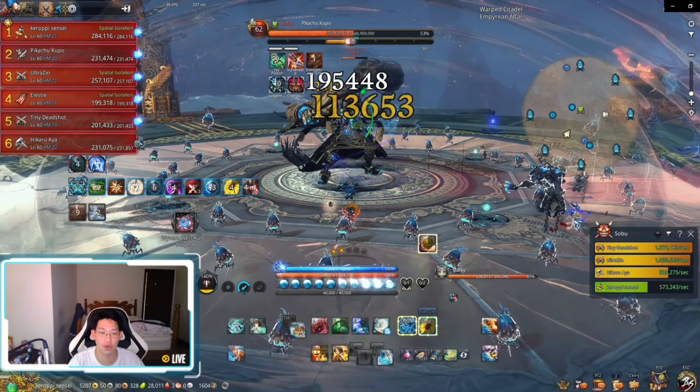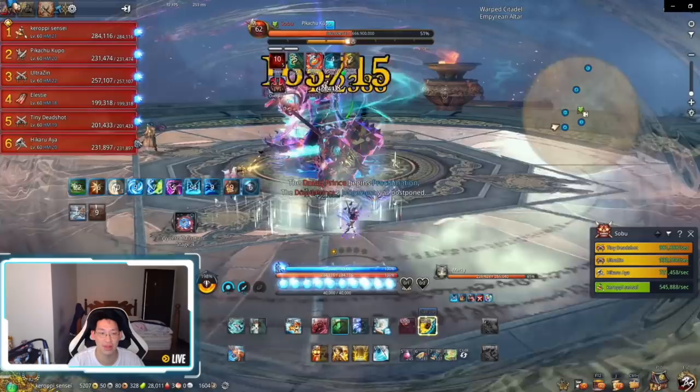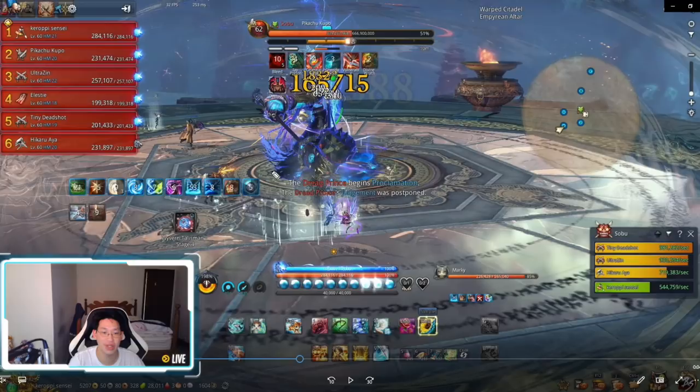Once you finish the mech phase successfully it'll say 'the Dread Prince's judgment was postponed, the Dread Prince begins proclamation.' When this happens, you need to even out the hammers. If the people outside have two more hammers than the people in soul separation, two people outside need to jump to lower it back to zero. If you don't balance it back to zero, the boss will do a suction attack and daze the entire party for a couple seconds before doing a five-hit explosion. But if you balance it to zero, the boss automatically stuns itself and doesn't do the suction attack — giving you free DPS.